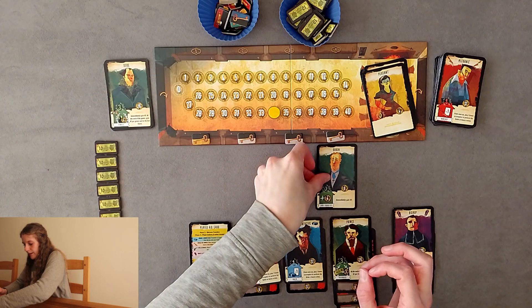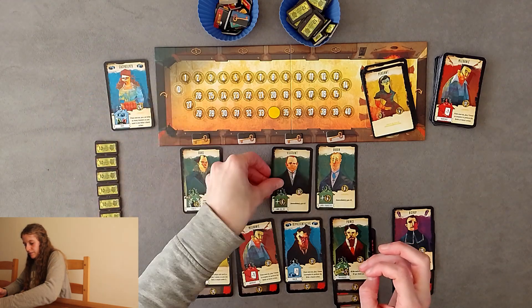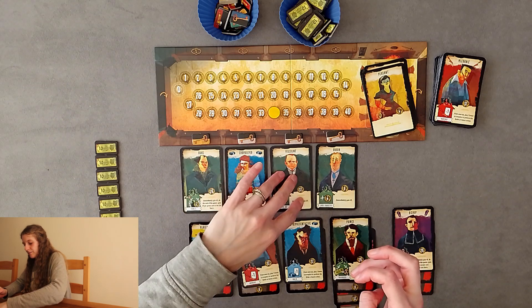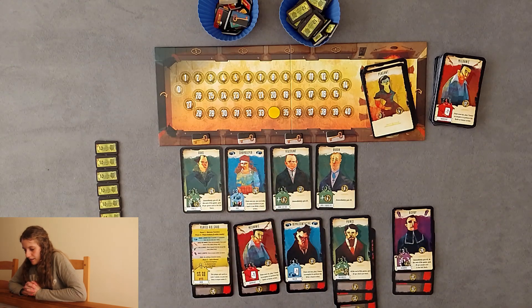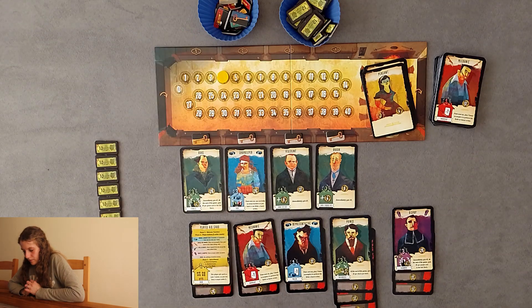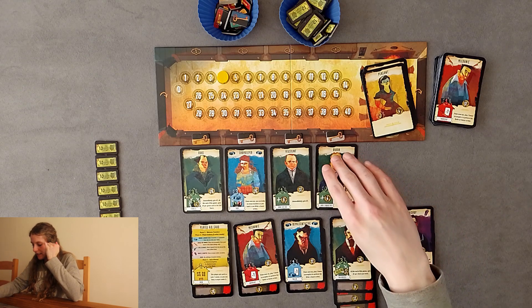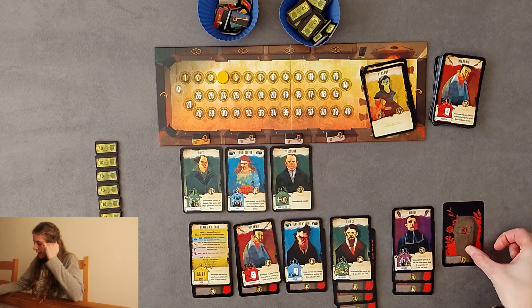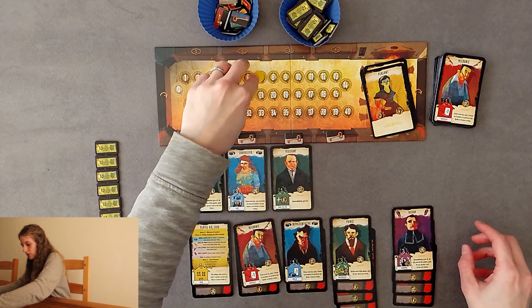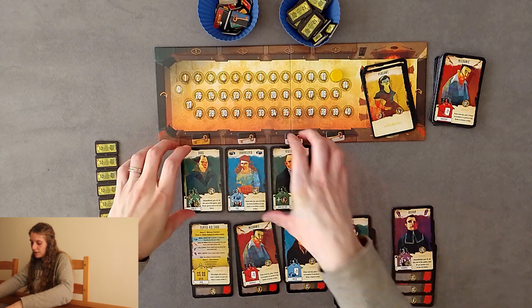Let's see who we've got. The baron. We've got some level threes. Last round it is! I don't have any accomplices, but I can kill you and bury you for free because you're level zero - eight francs. You pay me one and I have no accomplices. Oh, that was a good last round!